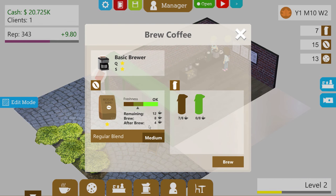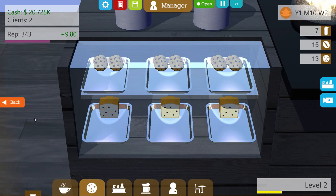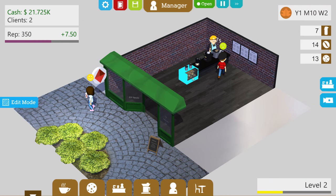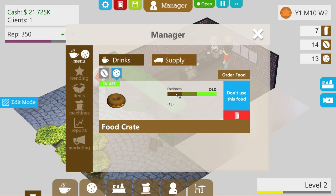We should probably go ahead and brew this because that's going down as well. How's our food situation? Pretty good — we've sold around seven bits of food. The food also has a freshness meter to it. It's not that fresh anymore, it's going down. I'm gonna try to sell this as long as possible — I don't want to throw it away because it's still a lot of food to toss this early on.